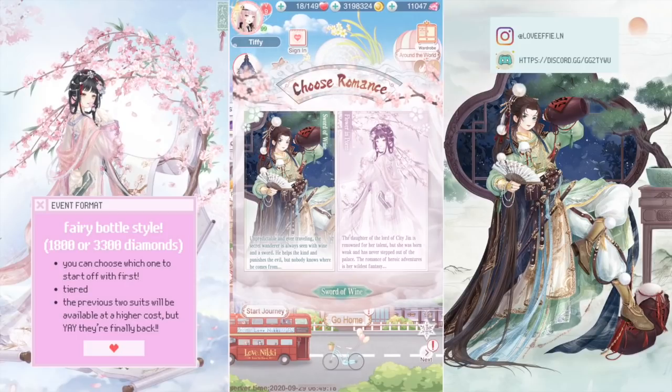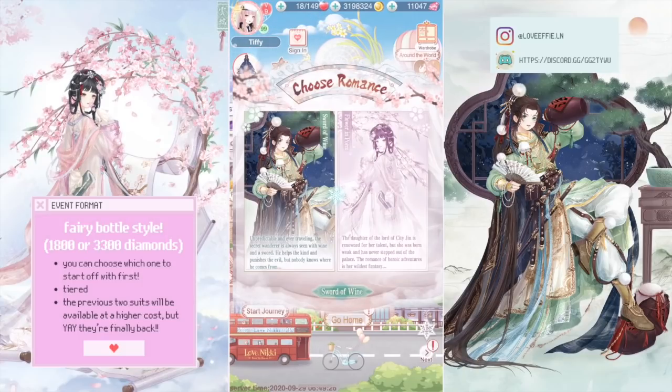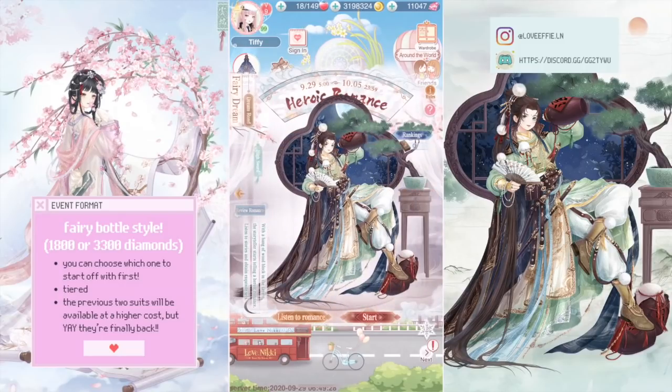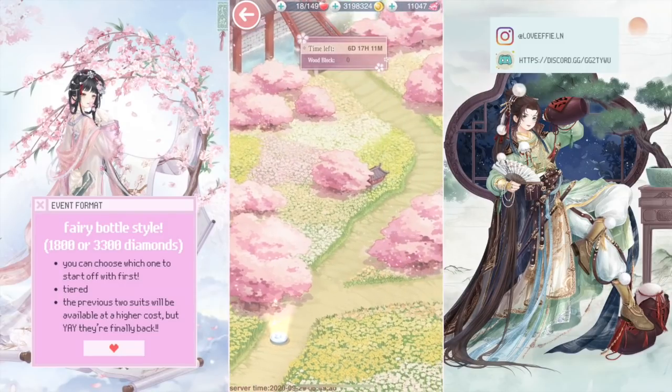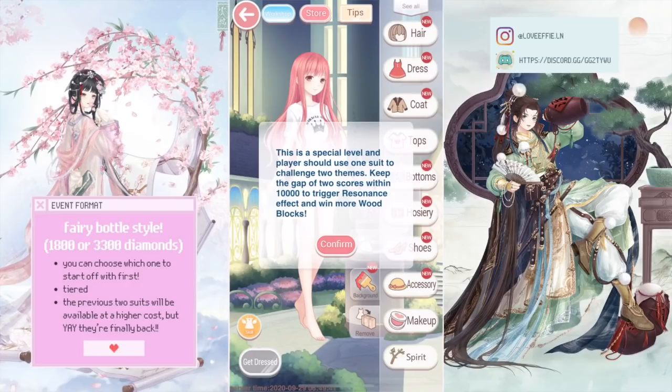Remember that whenever you choose a path, that means you get to finish that suit first. If you only want to do one suit, you have to choose wisely — you can only choose once. For my first attempt at making this outfit, I chose the tag. You have to make sure that your scores are within 10,000 points of each other, and you can check the tags via the tips on the top right of the screen.